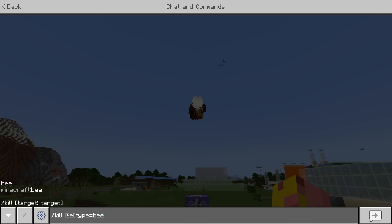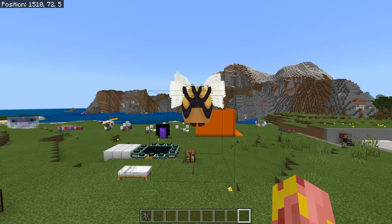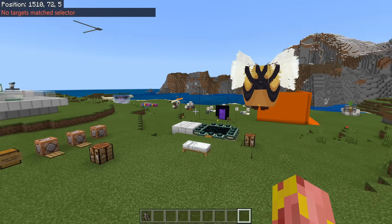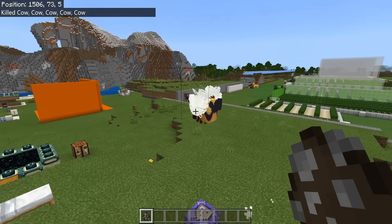So if we type kill @e with a type argument we can put in the actual entity we want to kill specifically. For instance if we have a problem with bees we can target bees and that'll kill every single bee in the entire Minecraft world. Another thing you can do is add a radius — put a comma r equals and then the block radius — so r equals 10 is a radius of 10 blocks around the person executing the command. You can also target the opposite of something — put an exclamation point in front of the bee and that will kill everything that is not a bee in your world. So if we put a radius of 10 that kills everything not a bee within 10 blocks of us — we can spawn in some cows and run the same command and it kills all of those cows but doesn't touch the bees.